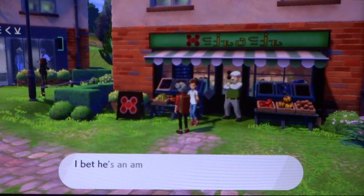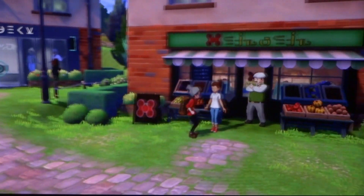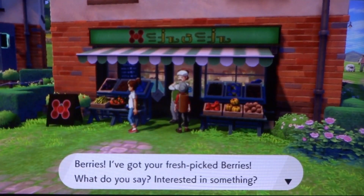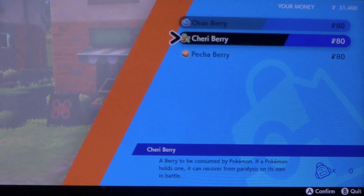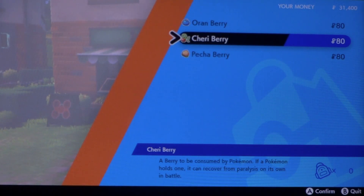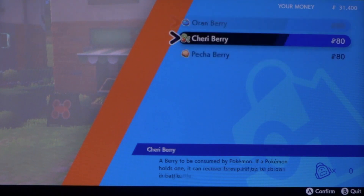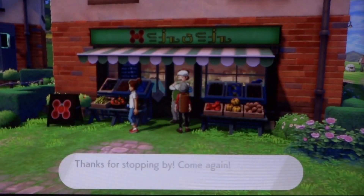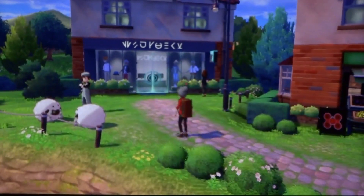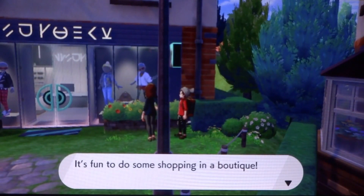What do you got to say? 'I heard that Leon has a younger brother. I bet he's an amazing trainer, just like Leon.' And what is this place? It looks like a food market. Berries — 'I've got your fresh-picked berries. Interested in something?' So you've got a Cheri Berry which cures paralysis, a Pecha Berry which cures poisoning, and the Oran Berry heals HP by 10 points, but for now we'll pass. And I think we actually have a lot of money for the start of a Pokemon game — we have 30,000.